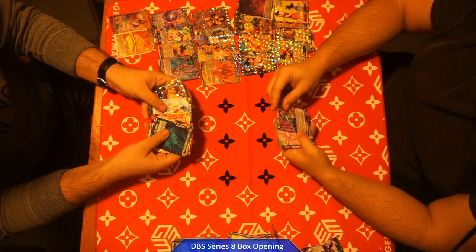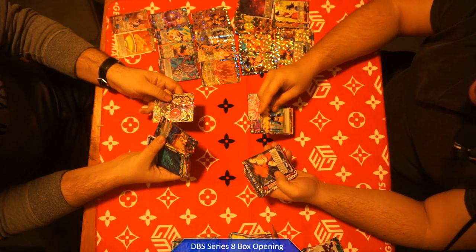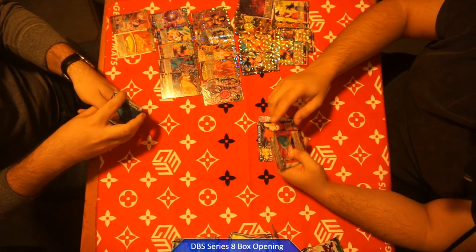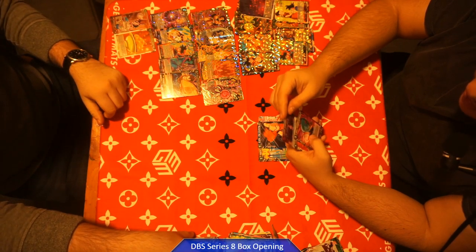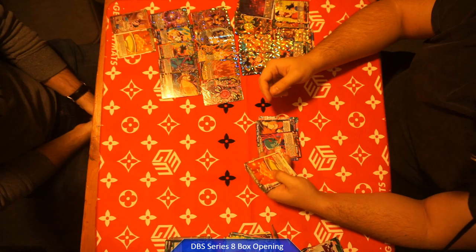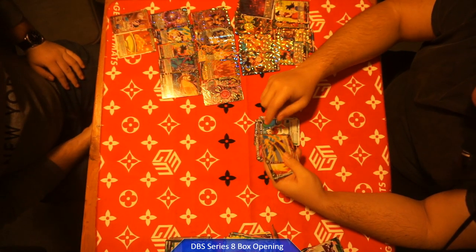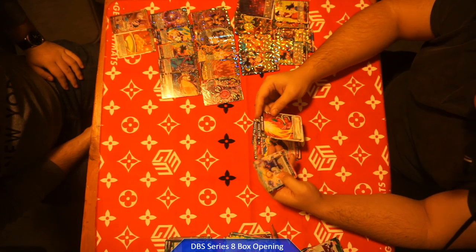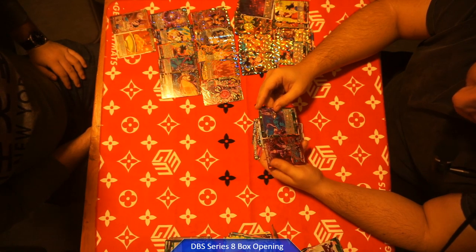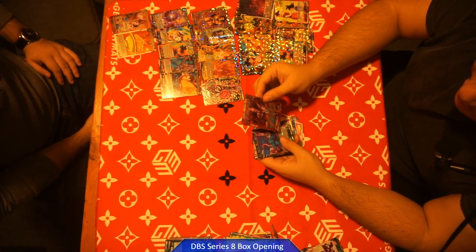Got Baby Vengeful Bowl, got the Android 21 leader. Peter's got another SR, but I need that SR so that's really good — thank you Peter. Baby Vengeful Upheaval, some Bingo Torment, Bulma's Advice, Dependable Warrior Piccolo, Ultimate Blow is another good card, and a Beerus.